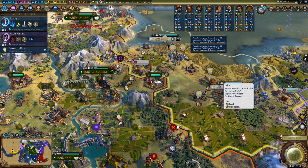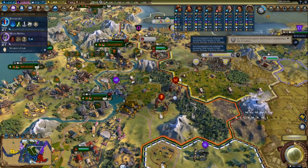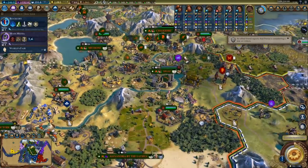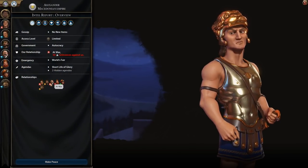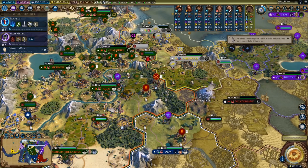It's not actually a useless district — nobody could have seen that coming. Is anyone actually attacking Alexander right now? Who is he still at war with? He's at war with Dido and Teddy — he is not at war with the Mongols anymore.